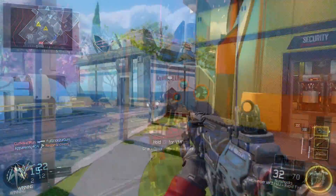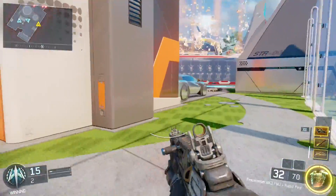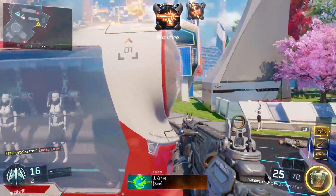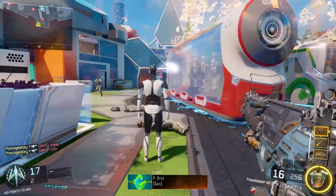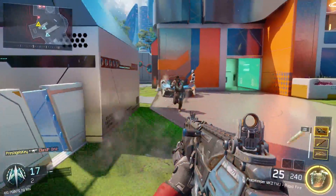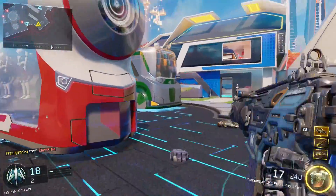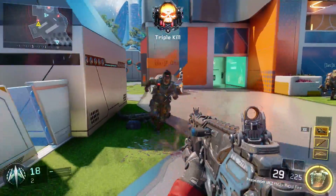First things first, we have the Peacekeeper Mark II. This is of course a reimagined Peacekeeper from Black Ops 2, and there's a way to actually use it in-game right now on private match. Unfortunately it doesn't give it to you if you use it in-game, but here's some gameplay of it. It's pretty nice, feels pretty good, and the sound and audio of it is nice as well.